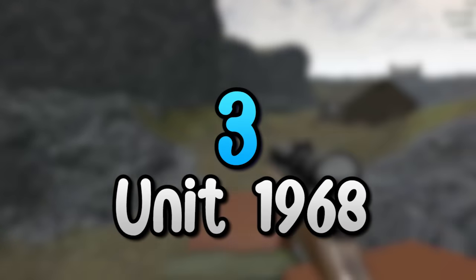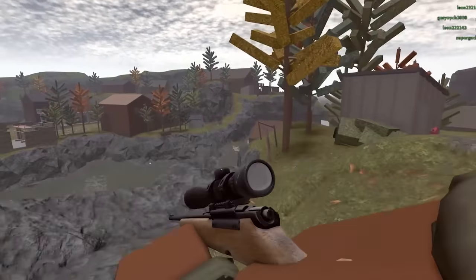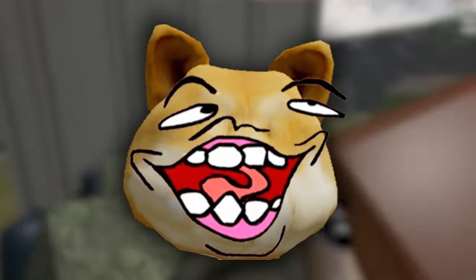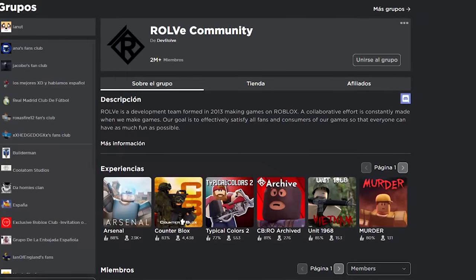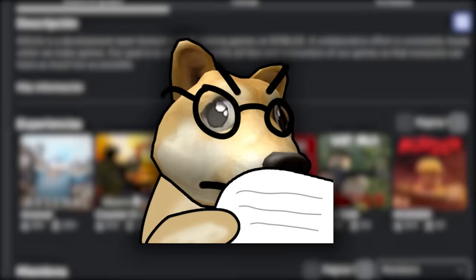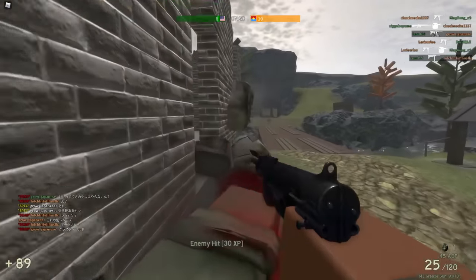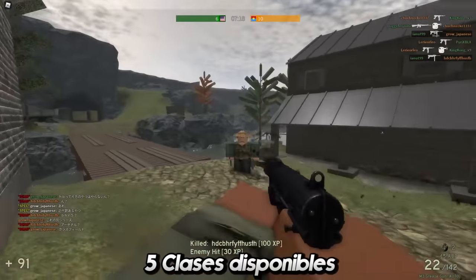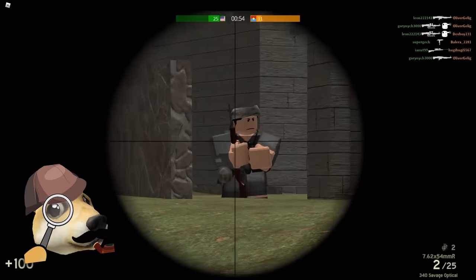Número 3, Unit 1968. Continuamos el top con un juego inspirado en la guerra de Vietnam, en la cual, spoiler, Estados Unidos pierde. Unit 1968 es un juego creado por el todopoderoso Rollback Community, creador de joyas como Typical Colors, Counterblocks o Arsenal, con lo que sabiendo esto ya intuimos que va a ser un buen juego. Una vez empecemos a jugar, podremos elegir entre 5 clases diferentes, las cuales nos proporcionarán tanto armas como utilidades distintas. Así que escoged sabiamente.